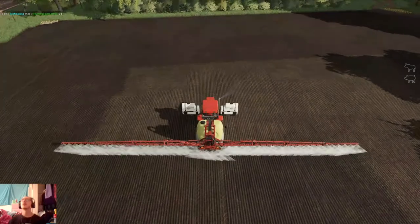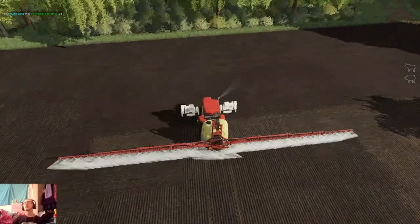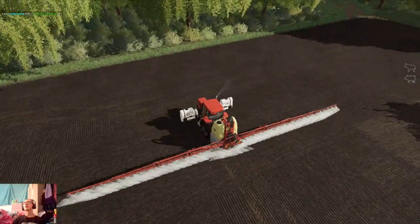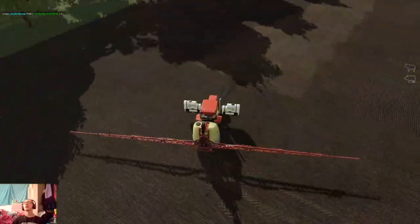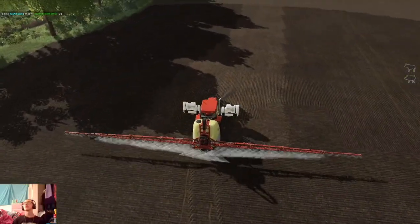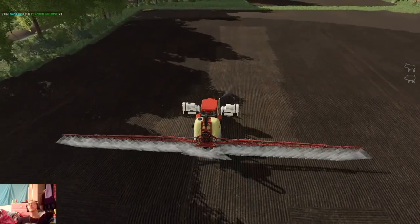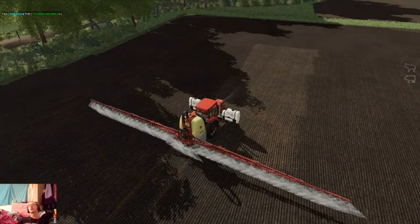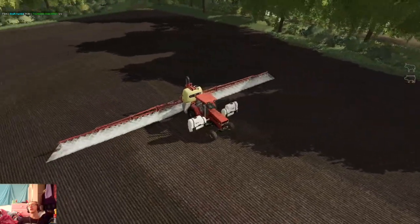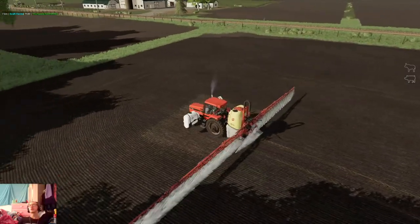Once our fall harvest is done and our wheat straw is all baled up and hauled off, we'll probably be running our side dresser over all of this land to put down some more fertilizer for the fall. And then of course, when we go back and plant next spring, that'll put down more fertilizer as well.